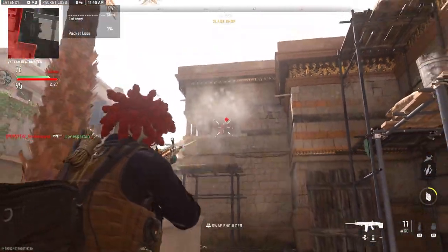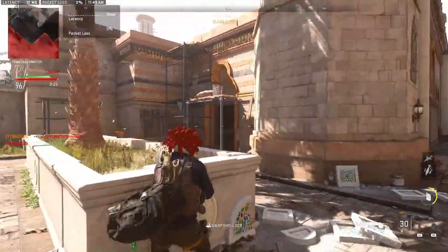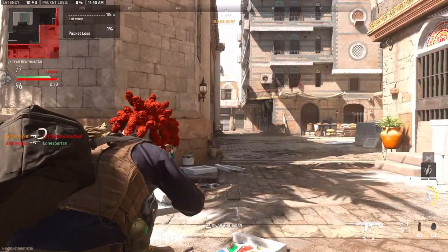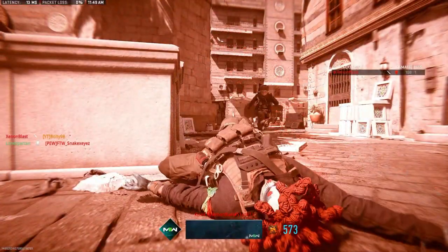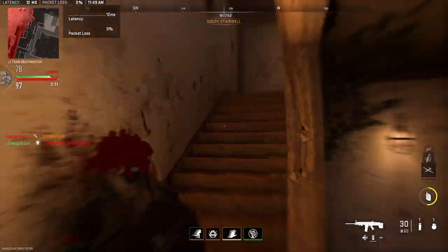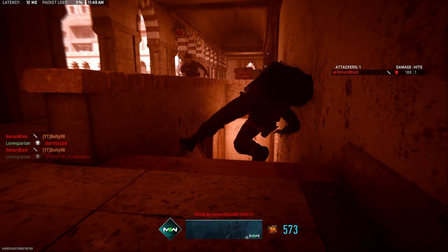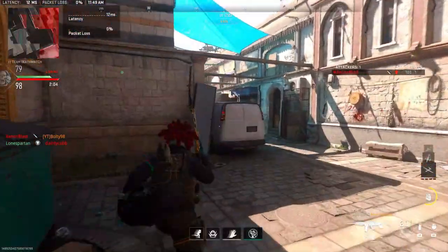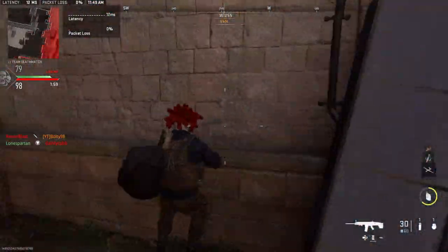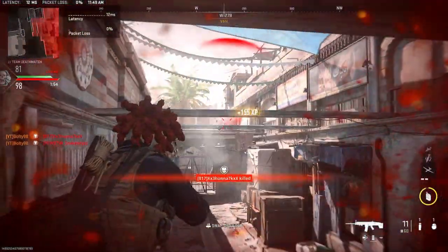I think the way Black Ops 3 did theirs was super cool — where if you went to play Zombies, you clicked Zombies and then you were in a whole new area of the game, like a Zombies online or solo section. Same with Multiplayer — you'd pick Quick Match, Ranked, or not. It was very straightforward: you picked what you wanted and that was it. It wasn't all in one area. If I was going to play Zombies, a Zombies World menu would open up with Xbox Live, Local Play, and all the options. Same with Multiplayer — I'd have Ranked Play, Private Match, or Find Match.